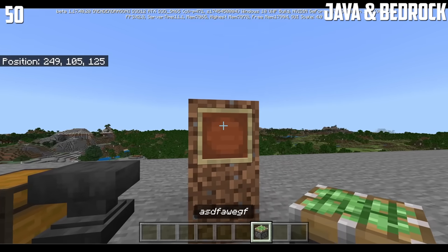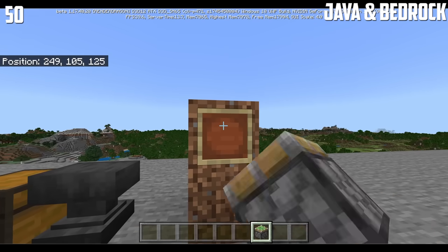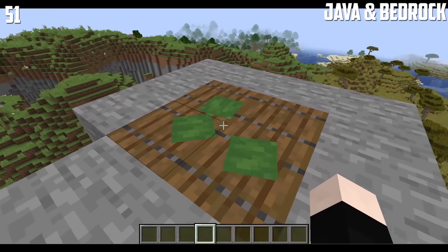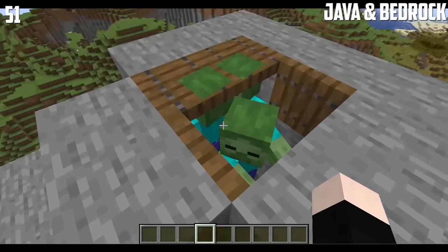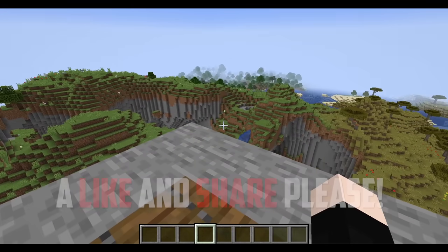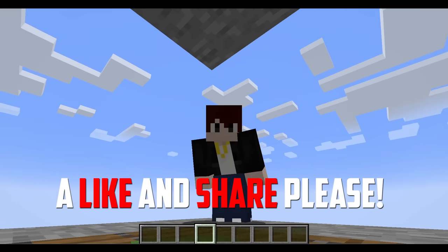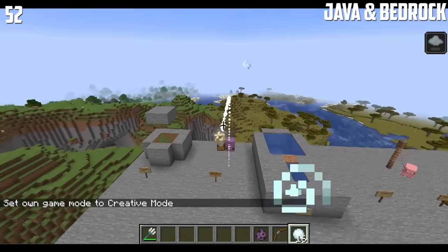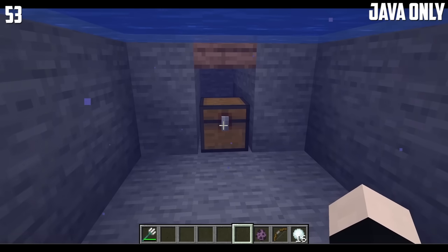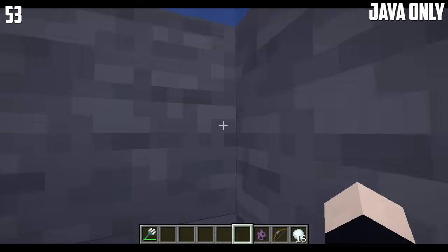Honey blocks can be used to climb if they have water flowing down on the other side. Putting a custom name on items and then placing them on an item frame will show the item's name. Zombie heads are visible through trapdoors. I'm in Java Edition right now, so everything is pretty much the same except there are now Java Edition-only features. It is possible to destroy the Shulker's projectile.